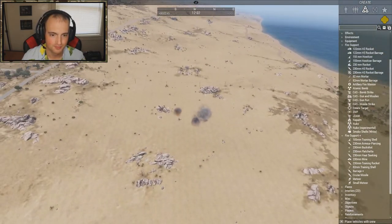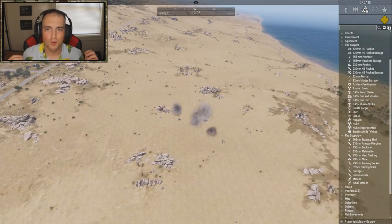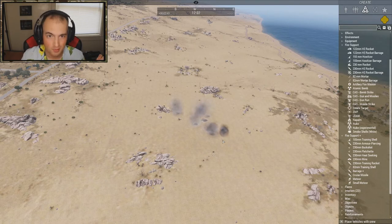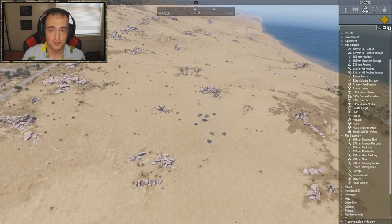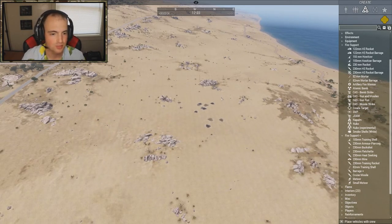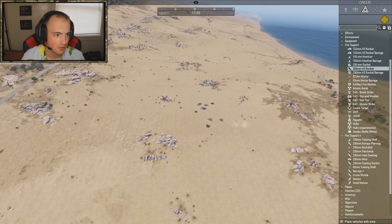There it goes — it's perfect, might be really loud. It's super nice because you don't have to spawn a unit, wait for rounds to come in, and deal with Zeus Enhanced being glitchy trying to get it to fire. This just cuts out the middleman and lets you go straight to doing barrages, which is awesome.